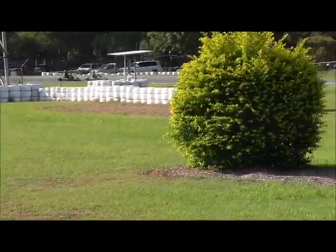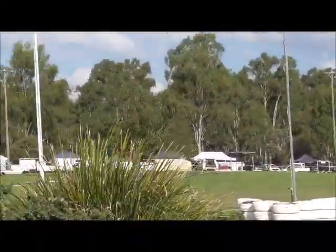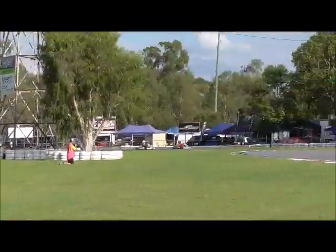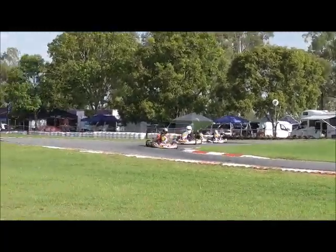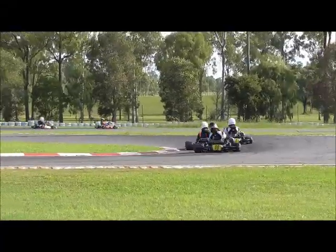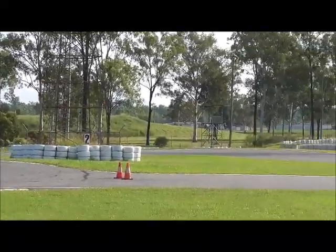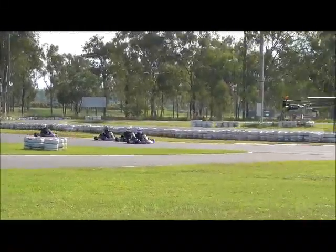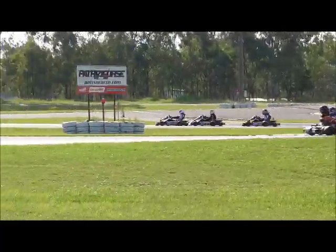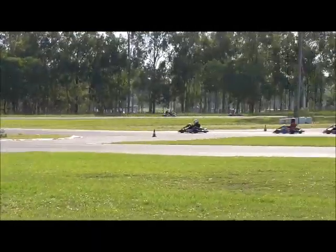Oh, it looks like Steve Edmonds has gone through — he has indeed! Edmonds through on Jones, and Jones gives him a wave. Back towards us it is still Moyes just in front from Davis, then Edmonds into third, followed by Jones. Then it's Smith with McNeil right there, and brother Jackson Smith right behind McNeil — McNeil is in the Smith family sandwich! Can he clear the second one? The leaders are already on to the back straight.